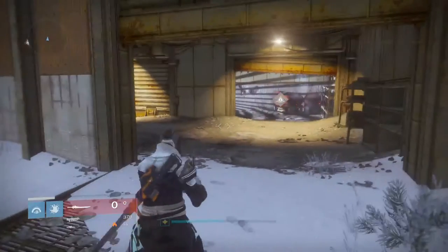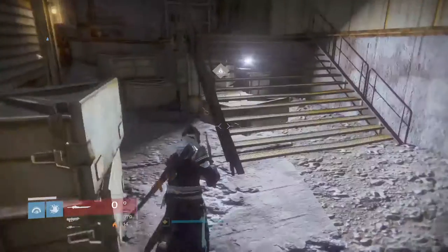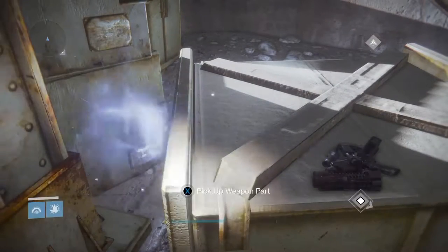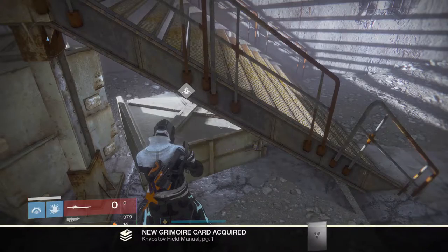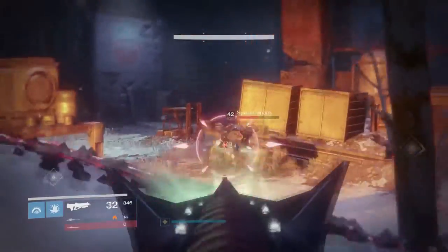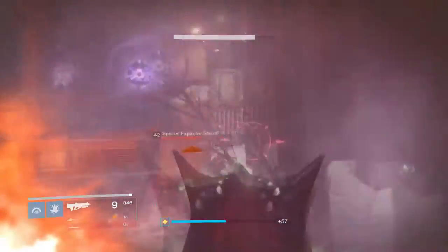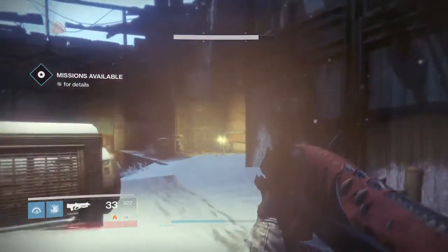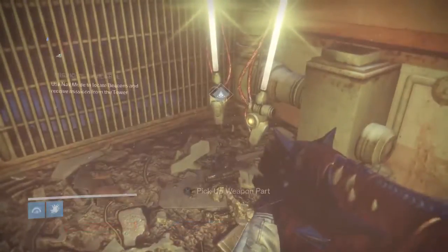After that, you need to go to Dock 13, one of the starting areas of the Cosmodrome — underneath the stairs there's one of the weapon parts, and we need a total of three. The second one is located in the Sepiks Prime area. You can stay in the patrol area, go back to the Rocket Yard and head that way, then go to this hallway transition zone right before the spider tank.